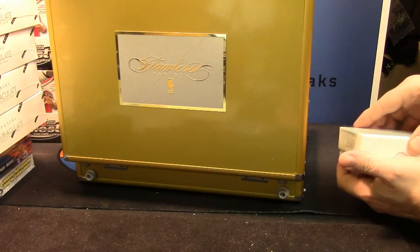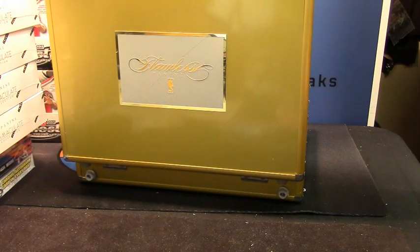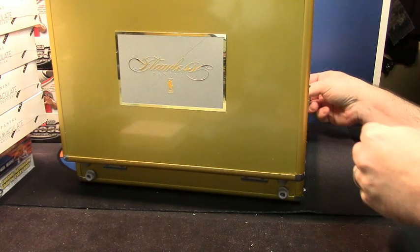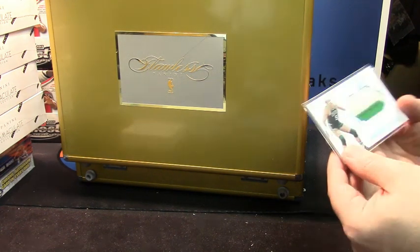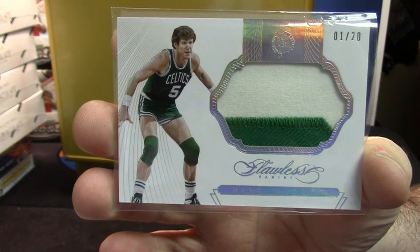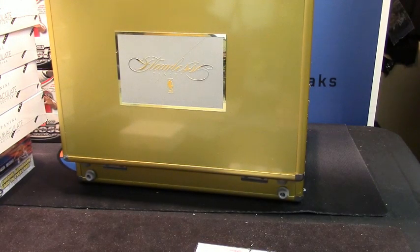All right, we'll start with the box. This may take just a second because I'm going to have to control-F this bad boy. All right, we will start off with the original Great White Hope — one out of twenty, two-color patch for Bill Walton. That one is going to Card Site.